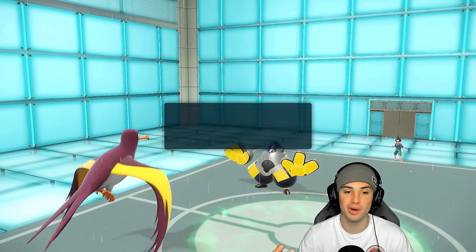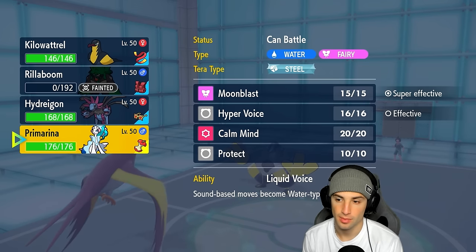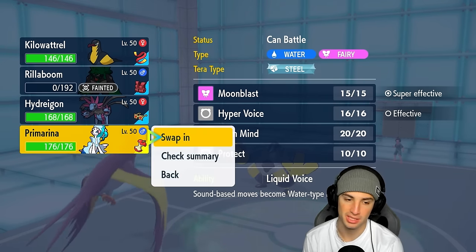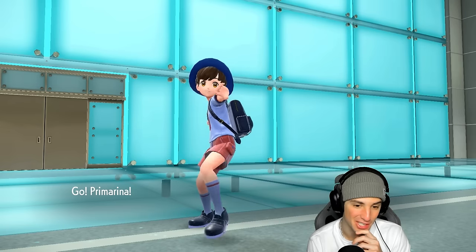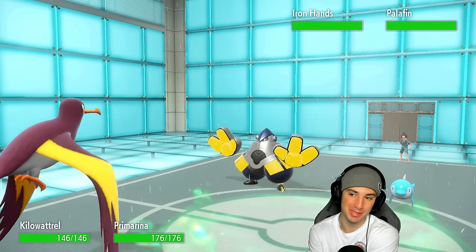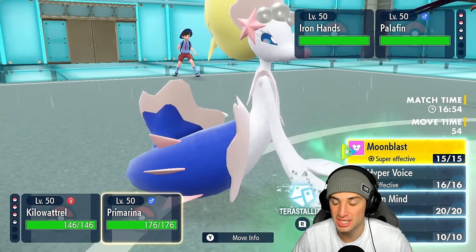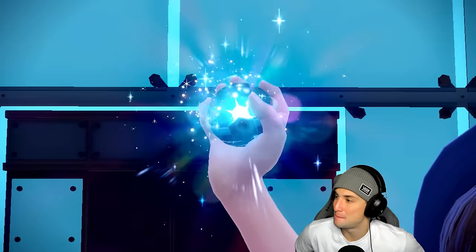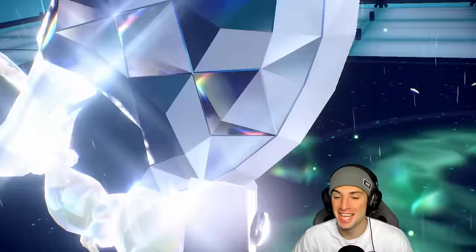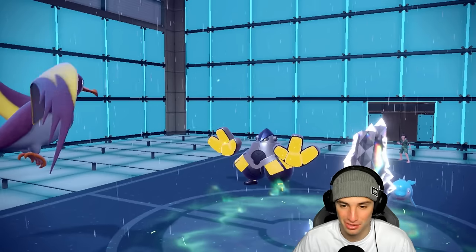Now I still have Primarina with Tera Type, which could be strong here. He wants to go for an Electric move, so I'll Terastallize into Steel and go Moonblast. No shot Palafin is his final Pokemon, and it's not even in Hero form — that's crazy! He kind of ruined his own plans wanting to bring Palafin out earlier. Palafin protects, I drop Thunderbolt into that slot.